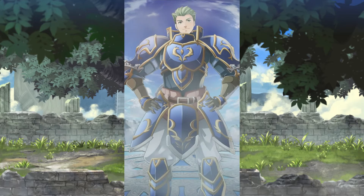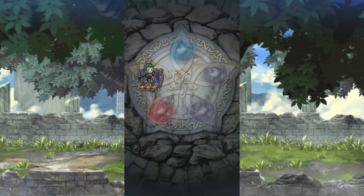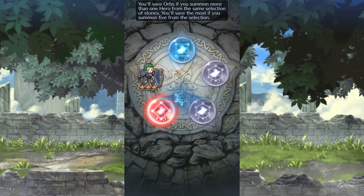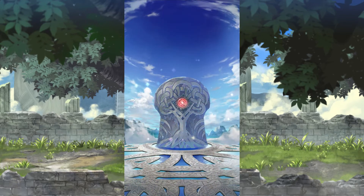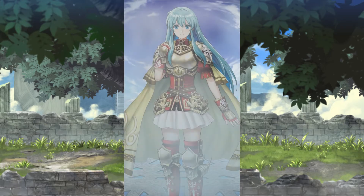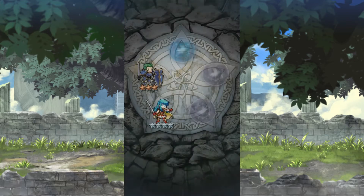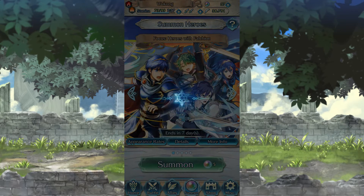Our free summon is a 3-star, and we only have 41 orbs for this banner. I'm not sure if we're going to spend all of this since we still have the Fallen Heroes banner, which is very nice as well. There's a smoke — and it's an Eirika. We will be keeping her since there'll be an update to her weapon, and hopefully it will be a nice update.